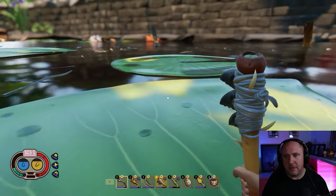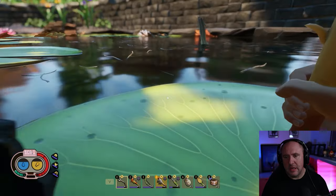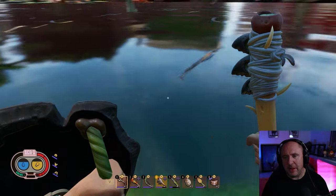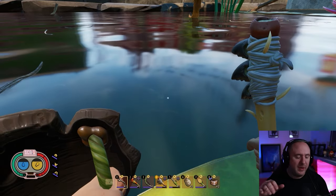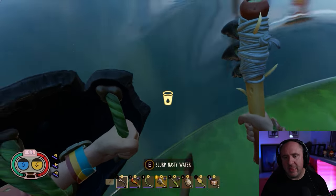Jump onto the next one and onto the last one. Do a check to make sure the koi is not there, because it does patrol this area and you don't want to be diving right on top of it. Other than that, go for it.